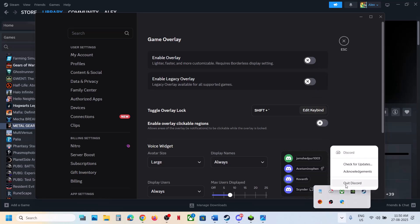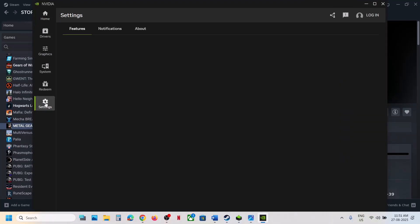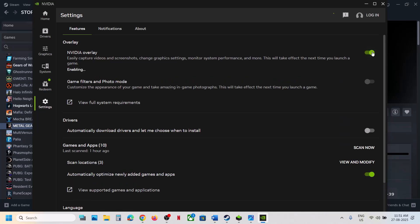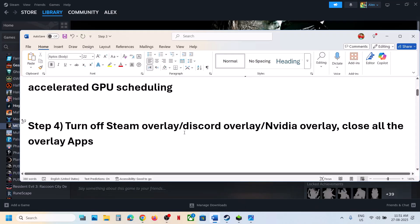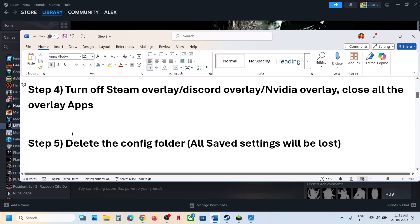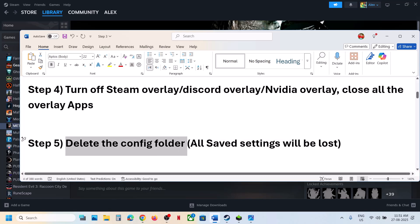Once you turn off the Discord overlay, close Discord — you can always re-enable it when done playing. If you have the Nvidia app running, go to Nvidia app settings, turn off the Nvidia overlay, and close the Nvidia app. Close all other overlay applications as well.